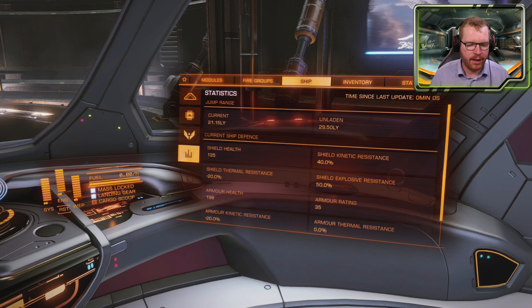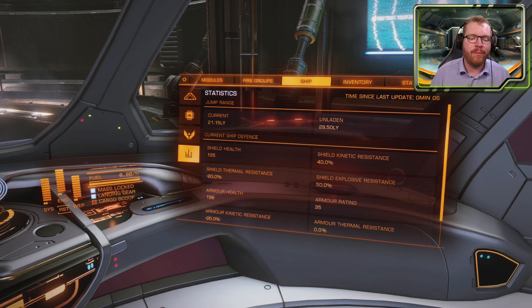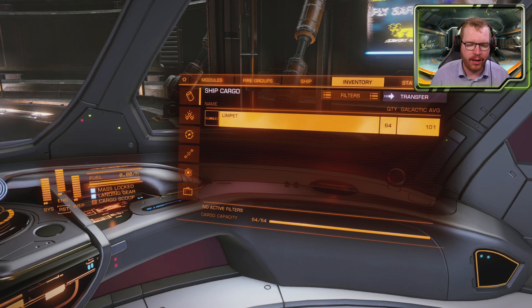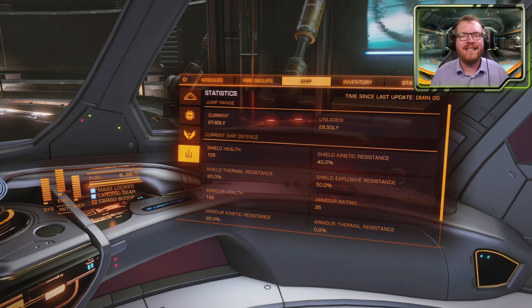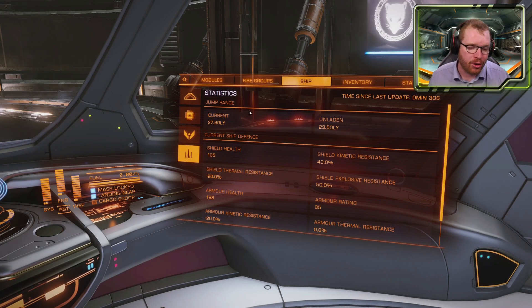If we take a look at the ship stats, even with a full cargo hold of limpets we can still jump over 21 light years. If we remove all the limpets, we can jump over 27 light years in an unengineered ship. If you do decide to engineer this, I recommend starting with the frame shift drive, which you can get engineered at Farseer or Elvira Matuk. With grade 5 engineering, this ship will jump over 45 light years with an empty cargo hold and around 35 light years with a full one.